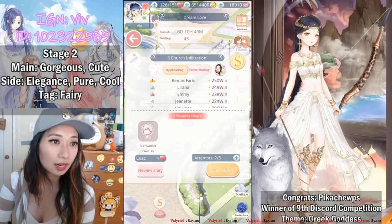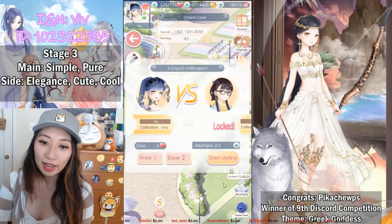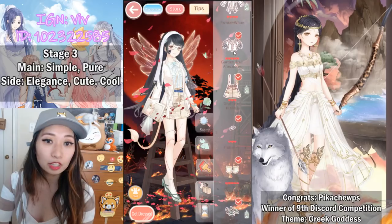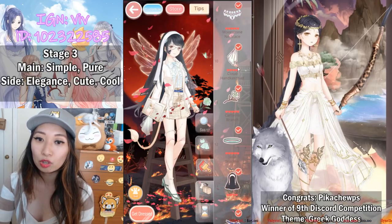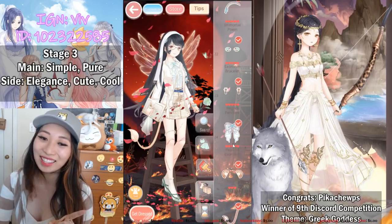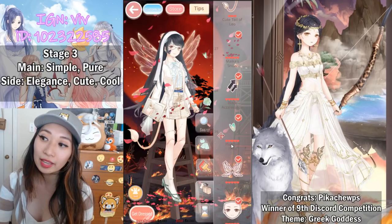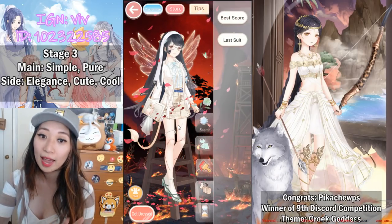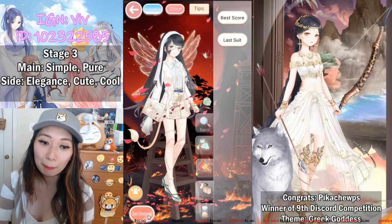Up next is Stage three: Church Infiltration. The main attributes are Simple and Pure, and the side attributes are Elegance, Cute, and Cool. Most of these items are top scoring — use Nikki's Info, I cannot stress that enough. I'm also going to link a tutorial on how to upload your wardrobe to Nikki's Info; it only takes about a minute and it is so worth it once your wardrobe is uploaded. Smile and Charming gives Charming — perfect. Let's get dressed.